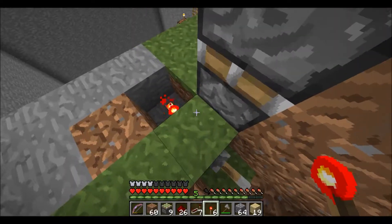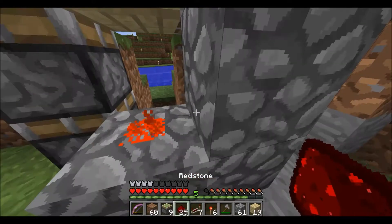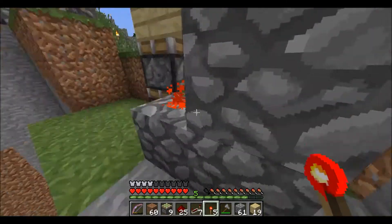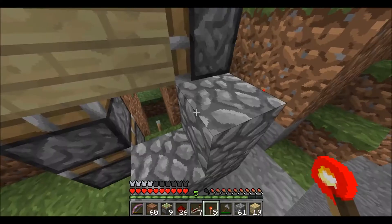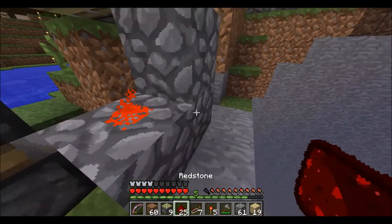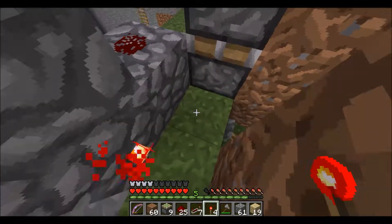Next we want to put cobblestone, or something sturdy, over this in an L shape with redstone dust. Let me double check — it's been a while since I've built a 3x3 door. Let me double check my notes and I'll be with you guys in a minute. No, I'm sorry — it is dust here, torch here, torch here, and then repeater here. But before we do that, let's flick that off.